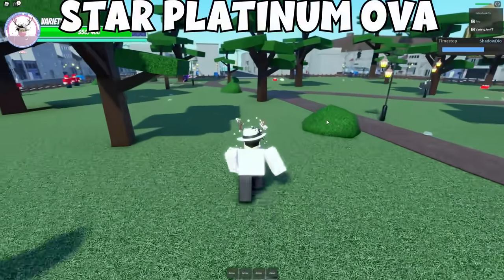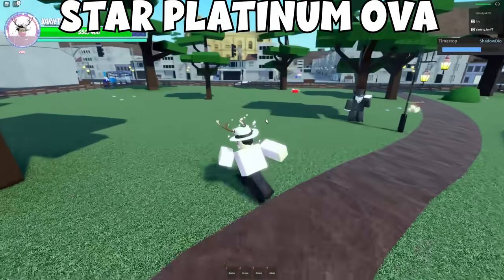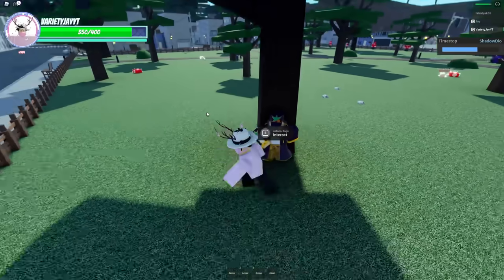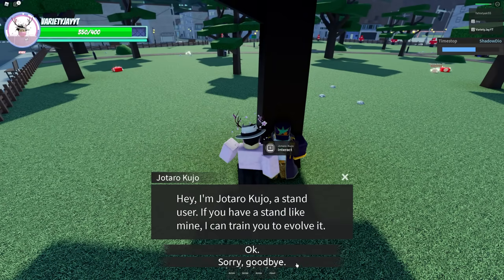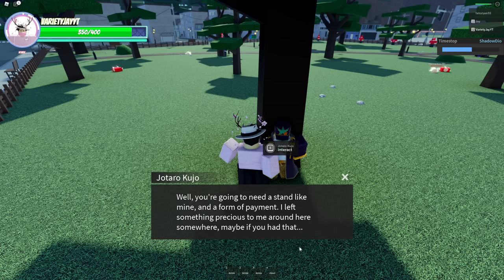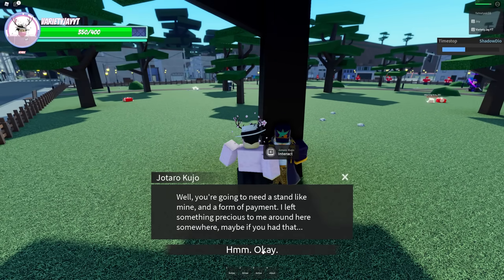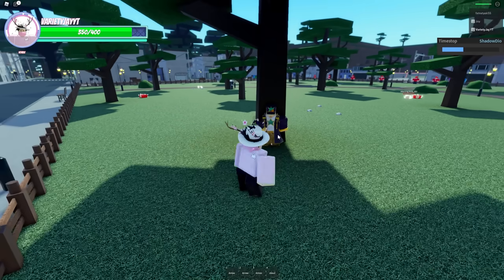To get Star Platinum The World, you need to have Star Platinum first, and then you want to walk over to Jotaro. He'll let you take a quest, but you have to have Star Platinum and you need to have the hat. You actually need to find his hat first — it's a rare spawn that spawns around the map or you can get it from chests. His hat will drop, and you need it to be able to do this quest.